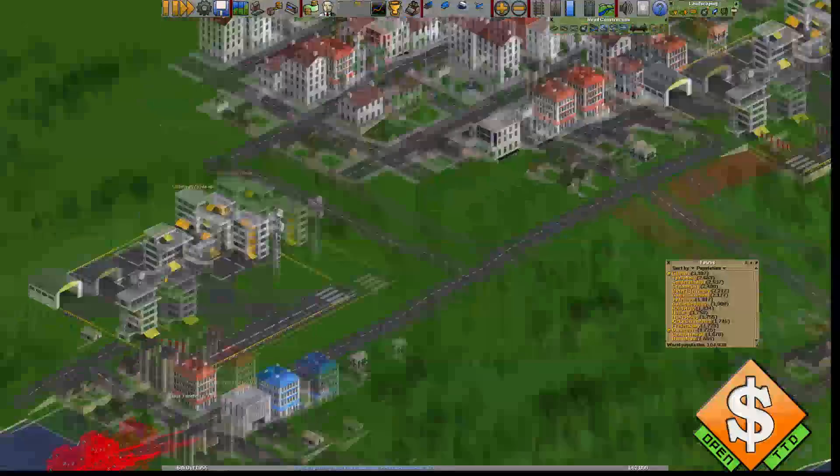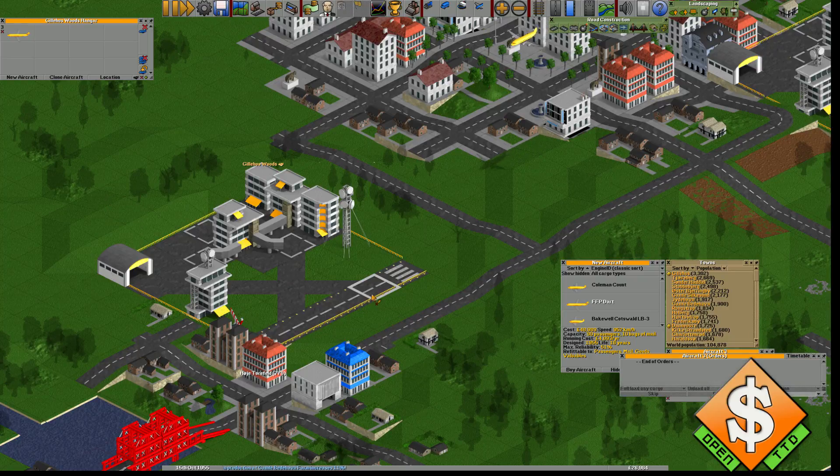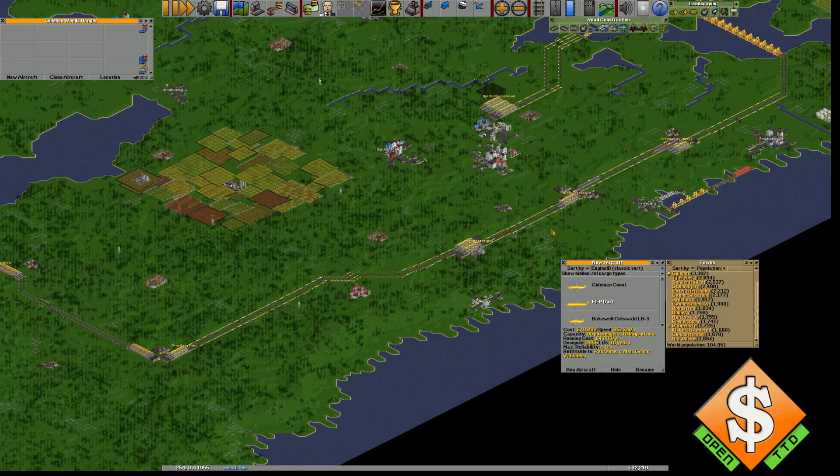We might as well put in a new aircraft — the Dart. When did we actually get these aircraft? That's for the old airport — so that's probably why. Yes, I was thinking 1955. It's probably because of this aircraft here, because this is the first legitimate aircraft for transporting. We can start going out — fully load, fully load. I'll just send it between those two airports for now.